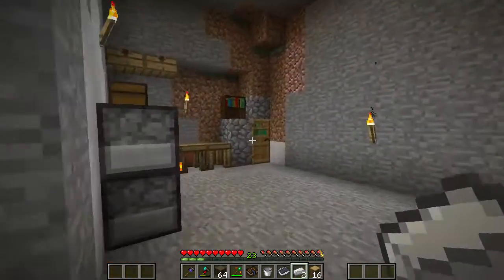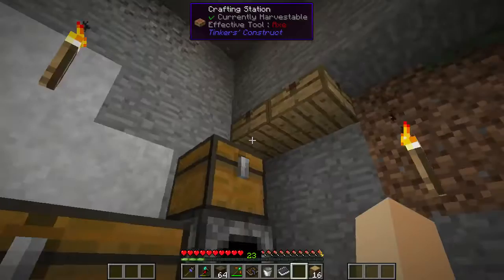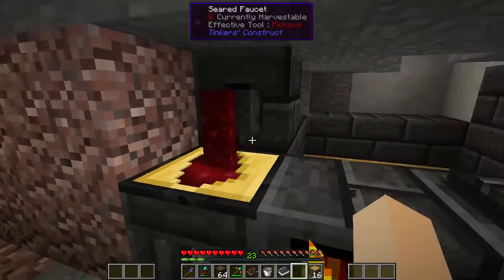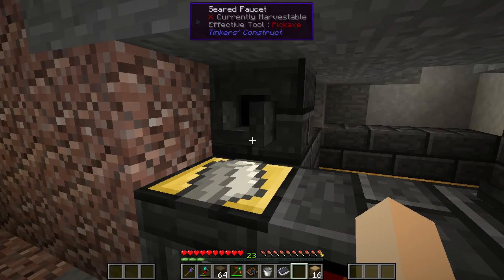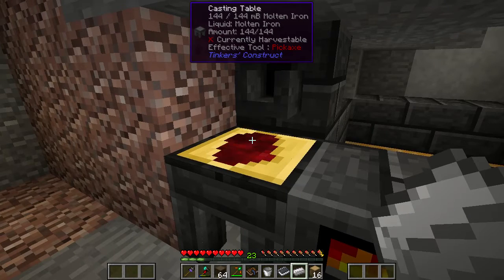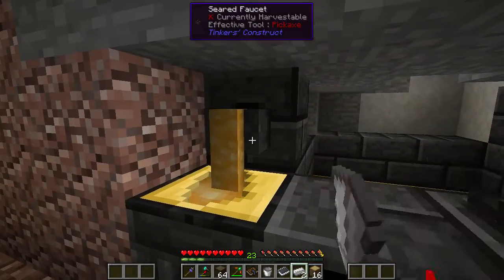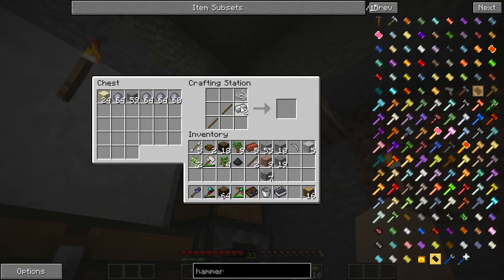I need pumpkin seeds to be able to mutate. I need to put them with carrot to make the melon, so I'll start that. Would you kindly come grab the hammer out of that table? Is there any table over here by me? Okay, there we go, great. Now we can make a lot of grit. Now we need to see if that does any kind of doubling, which I seriously doubt it will.